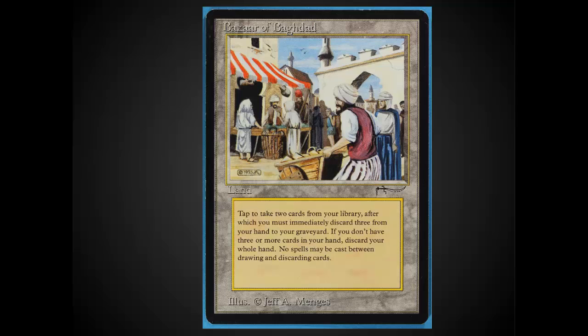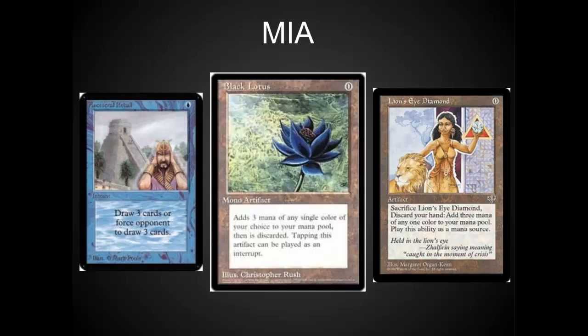This card enables some very fast wins. One thing to notice, before we get into the deck list, is what's missing. There's no Black Lotus, there's no Ancestral Recall, there's no Lion's Eye Diamonds.